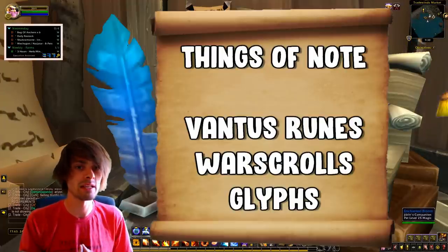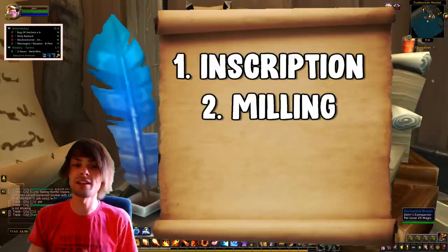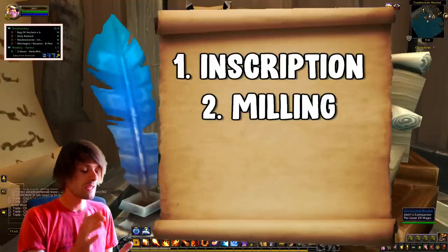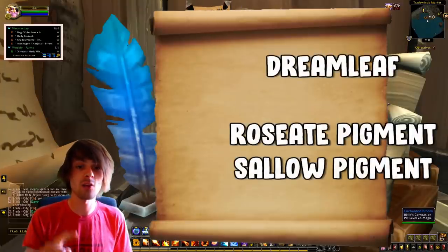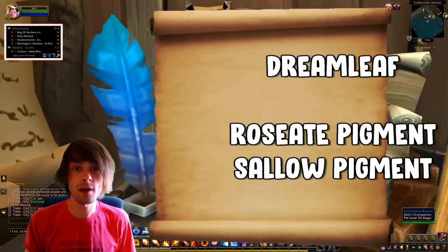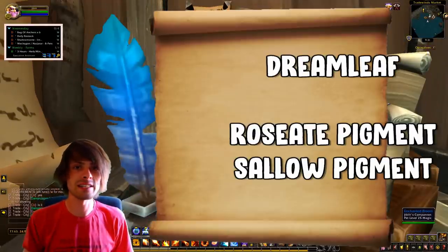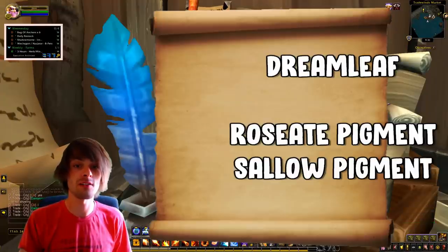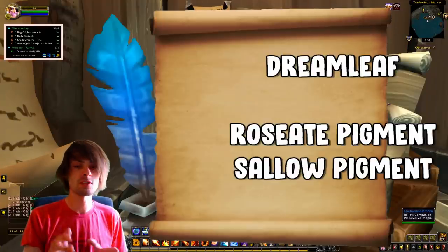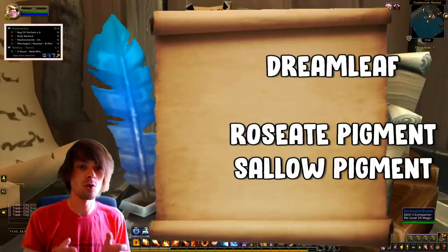Number two is milling, which ties directly into inscription. The key herb to focus on is Dreamleaf — it's the best for obtaining Sallow and Roseate Pigments. Dreamleaf is ideal because of the Nightmare Pods that come with it, which give additional Roseate and Sallow Pigments. You can buy Dreamleaf off the auction house or farm it in Darrowmere Thicket on your herb route if you want to reduce costs further.